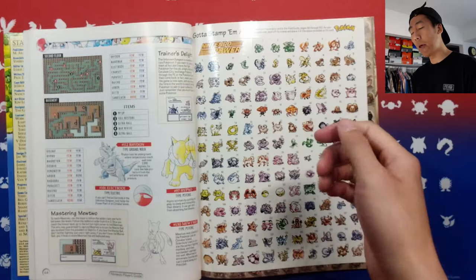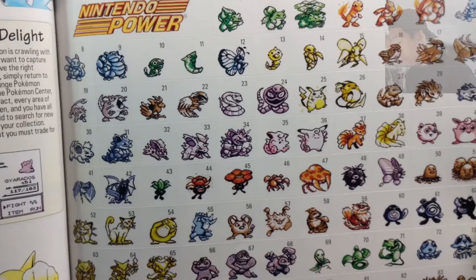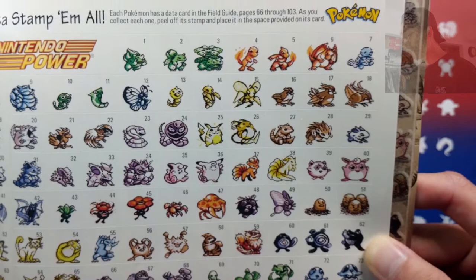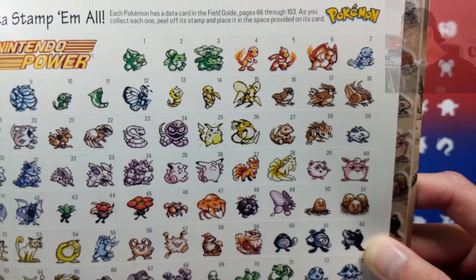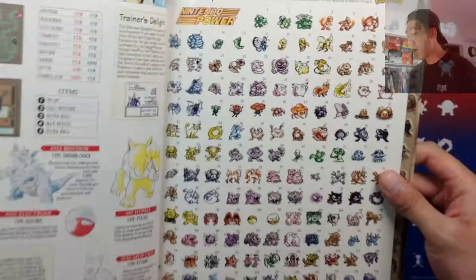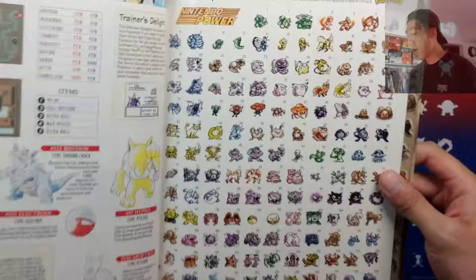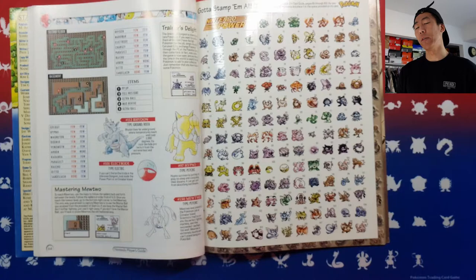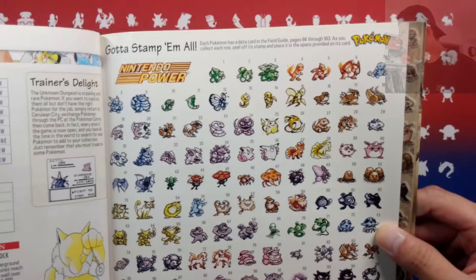The stickers are of the original sprites from the Red, Blue, and Yellow games. Starting off at the top, we have: Nintendo Power — 'Gotta Stamp Them All.' Each Pokemon has a data card in the field guide pages 66 through 103. As you collect each one, peel off its stamp and place it in the space provided on this card. The reason why I bought this book specifically is because all of these stickers were intact. Looking at eBay, a lot of the sold listings have stickers placed throughout the book, but I wanted all the stickers to be intact. I could just leave it as is, but if I ever wanted to use these stickers, I can definitely do that.